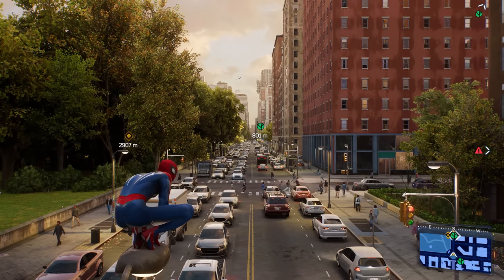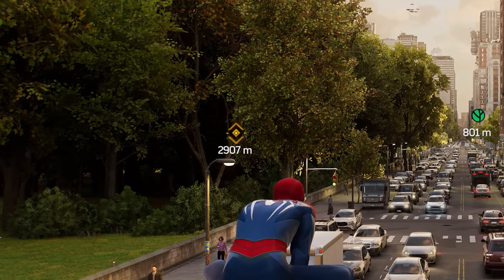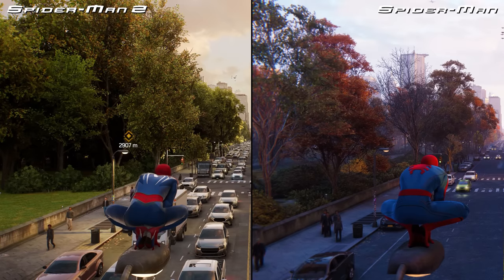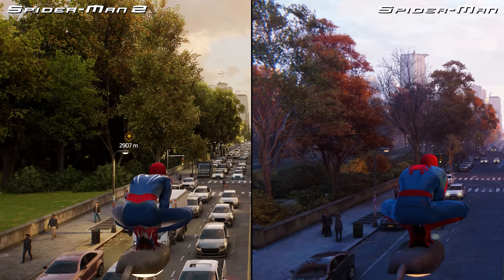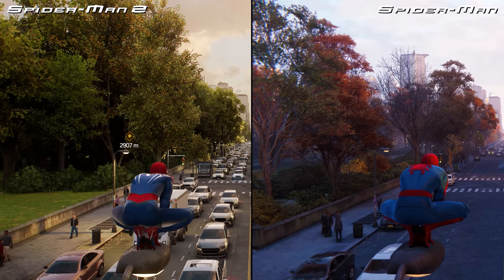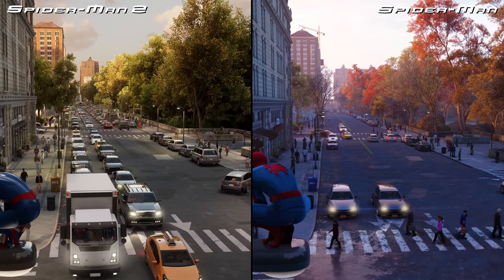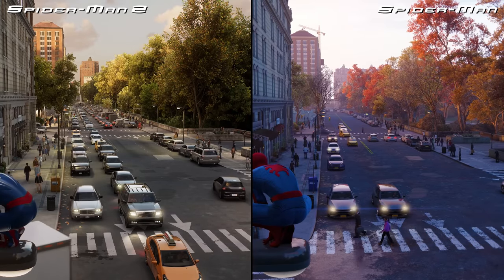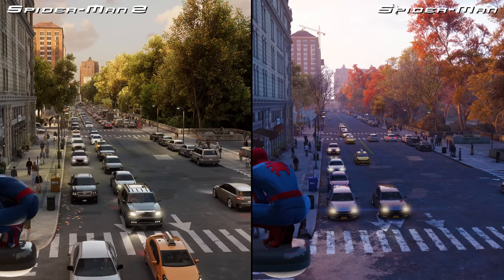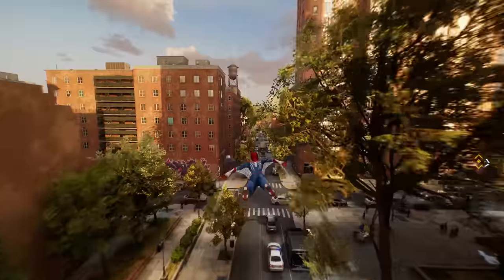There are other detail improvements as well, such as large-scale occlusion. The area beneath trees in the park, for instance, appears properly darkened and shadowed in Spider-Man 2 — which you'd expect from an area shrouded in vegetation, but wasn't something we saw in the prior two games. The fact that all of this detail loads in without any significant visible pop-in allows the game to feel much more stable overall from a visual perspective.